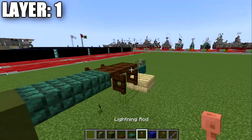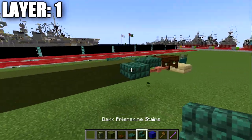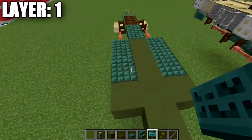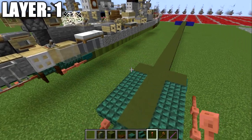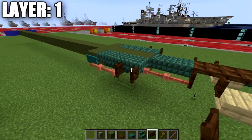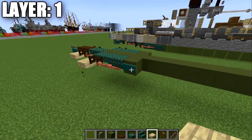Place two lightning rods going forward from those fence gates, then another top slab to both sides, and two dark prismarine stairs going back from those slabs. Once done, place a green terracotta block to both sides, then a warped sign to both sides, and two lightning rods going back. Also place a fence gate off this slab, opened up toward the slabs. For the props, use either slabs, end rods, or skeleton skulls — whichever you prefer.